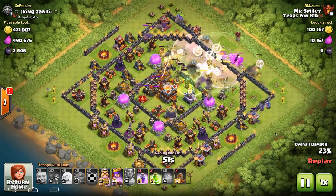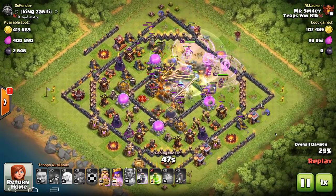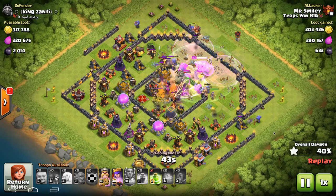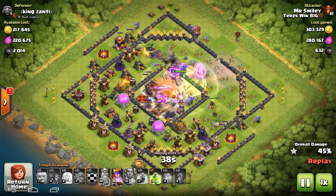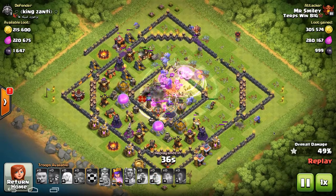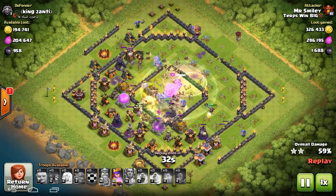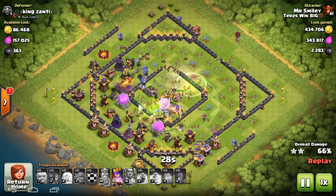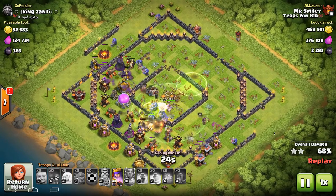You do the jump, you do a poison — maybe in war you'd want to bring two poisons. I brought an earthquake to soften up the core. Then you do that third rage right over the middle, pop the warden somewhere in there, and just clear out that core with those raged bowlers. The bowler range, especially with the rage, clears out the secondary target too before it retargets on the primary.